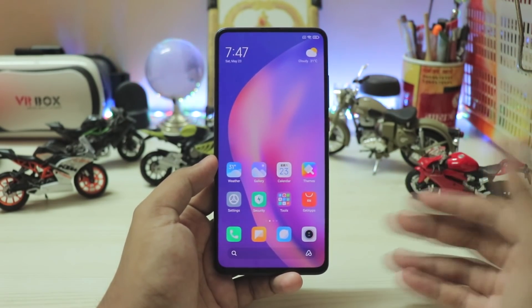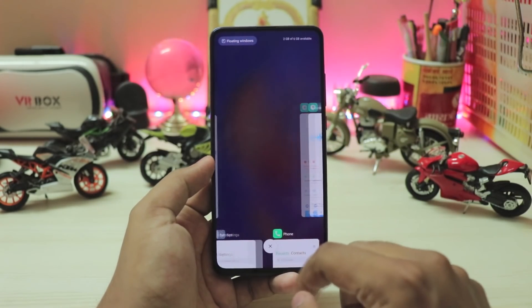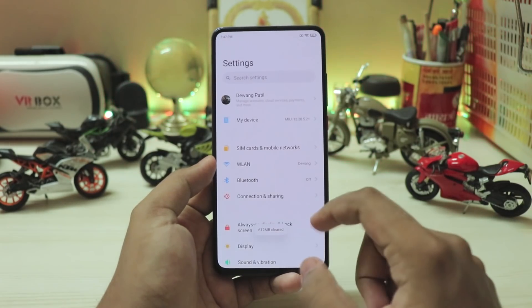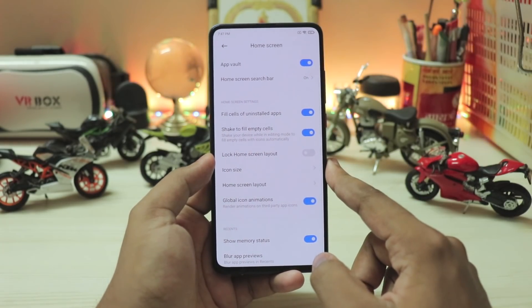It works smooth even on my Redmi Note 7 Pro, other than what Xiaomi has actually launched it on with launcher 4.16. Let's just go to the settings app and scroll down to home. The settings are pretty much the same or simplified.